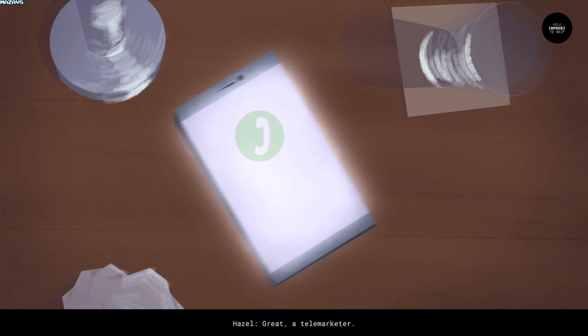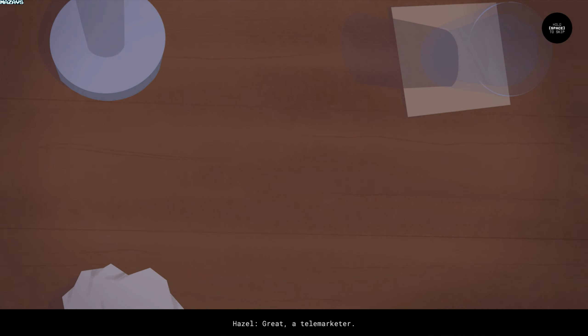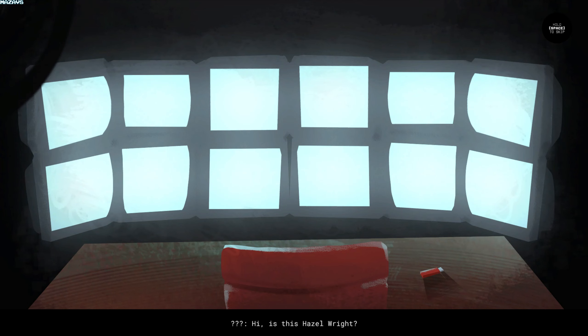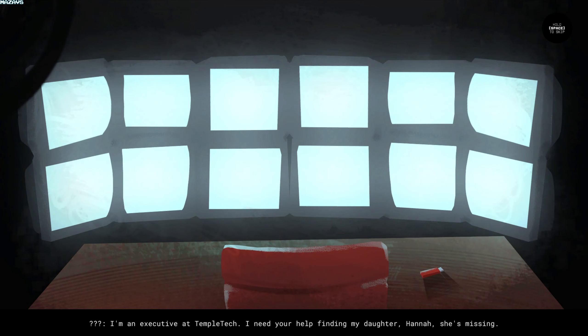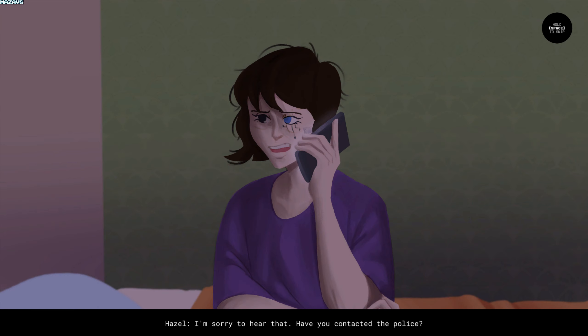Oh, great. A telemarketer. Hello. Hi. Is this Hazel right? Yes. Who is this? I'm an executive at Temple Tech. I need your help finding my daughter, Hannah. She's missing. I'm sorry to hear that.